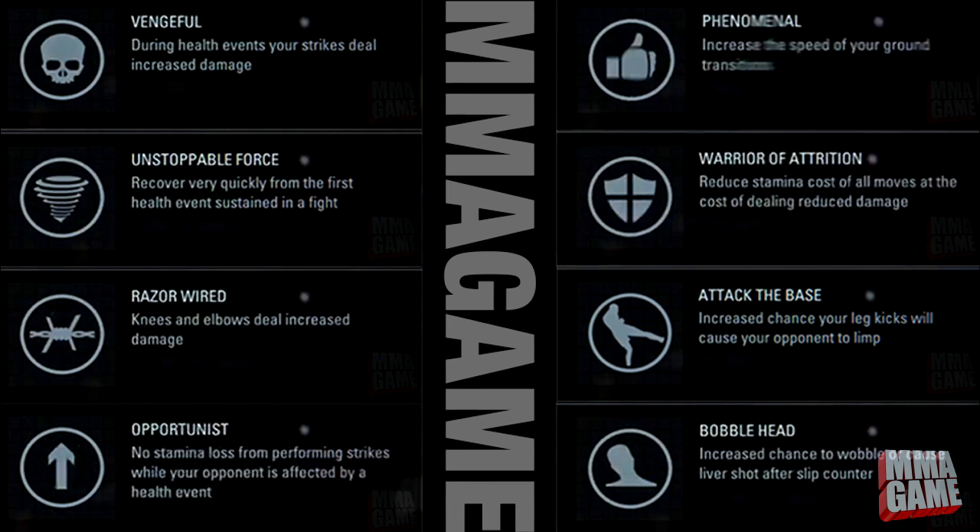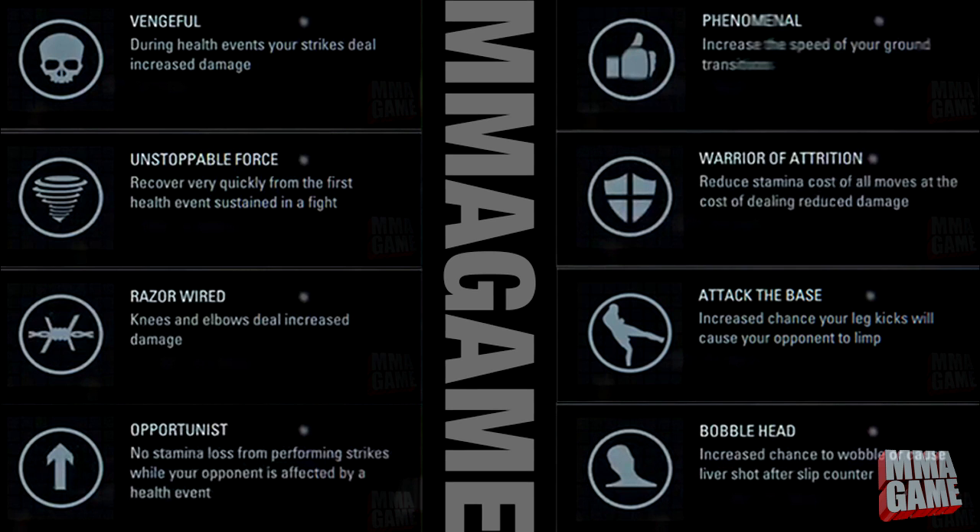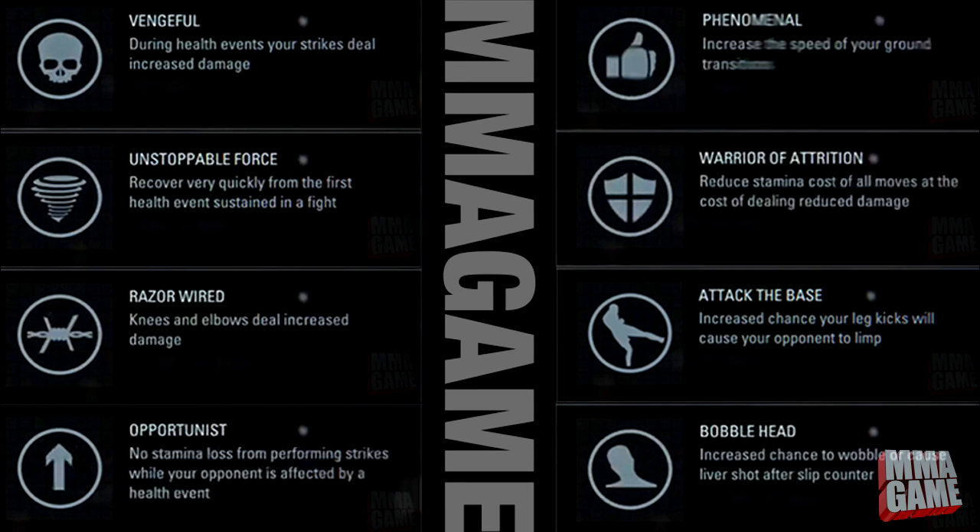Next is Attack the Base — increased chance your leg kicks will cause your opponent to limp. If you're into leg kicks, you have your own special ability. It's cool that you can even make people limp — we didn't even know that. Next is Bobblehead — increased chance to wobble or cause a liver shot after a slip counter. If you're a counter fighter looking for that one big shot to wobble your opponent, this is for you — your Robbie Lawler big-damage type fighters.